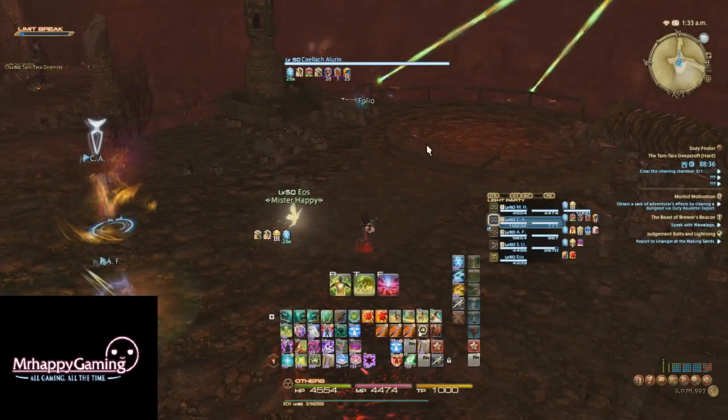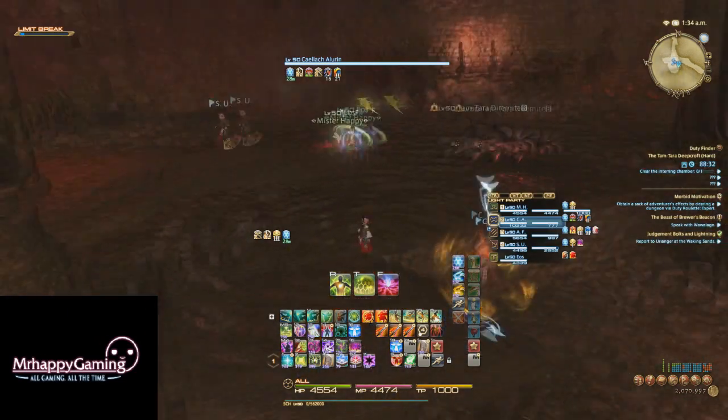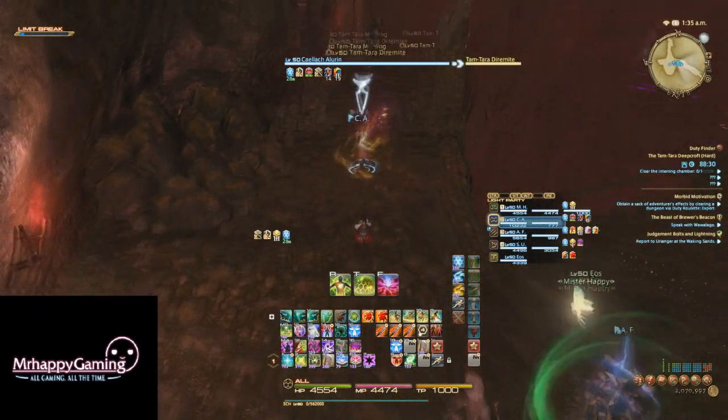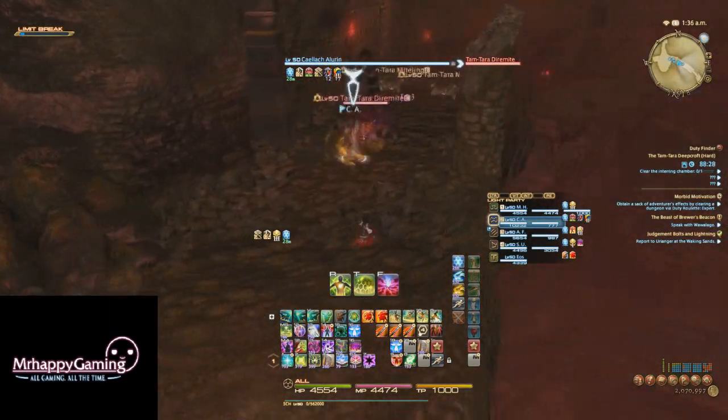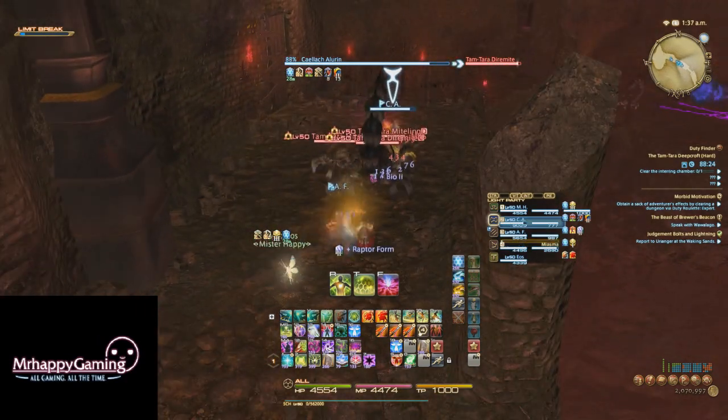If you're interested in the lore part of this dungeon, there are torn folios scattered inside for you to read, but I won't spoil those here. This dungeon has a lot of trash mobs that you'll need to clear, none of which are too difficult. Most of them are just standard Diarmites, Gargoyles, and Demon Spawn.